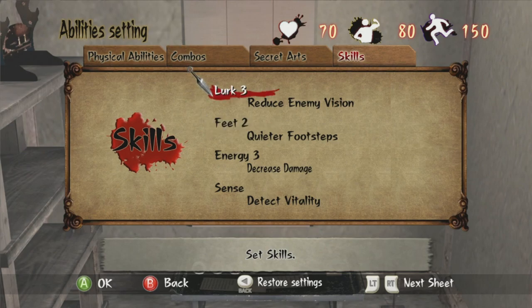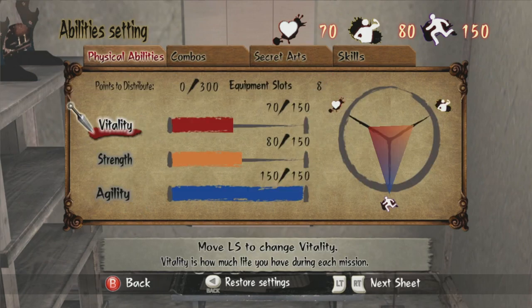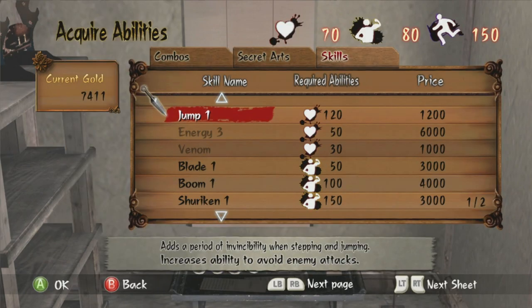The best skills we've got are Lurk, which reduces enemy vision — I got that to max level because I unlocked it when I finished the last mission and had enough money to buy all the way up to level three. It is expensive, but it's possibly the best. We've also got Feet 2, which gives quieter footsteps. These two together — I mean, stealth has been overpowered up to this point? Oh boy.